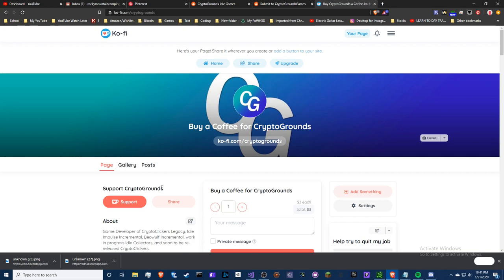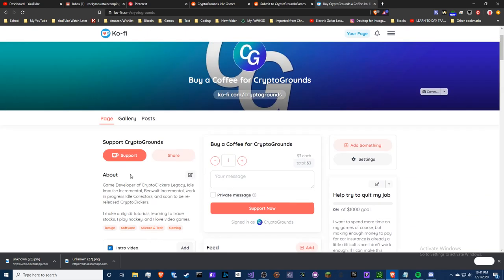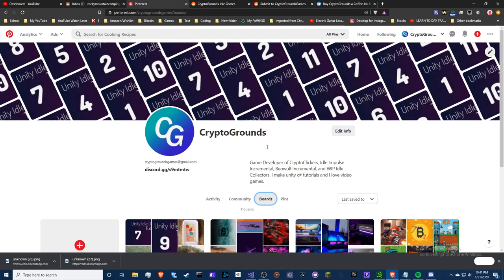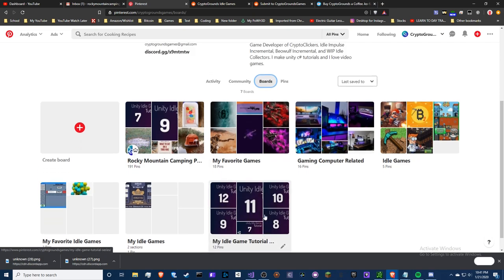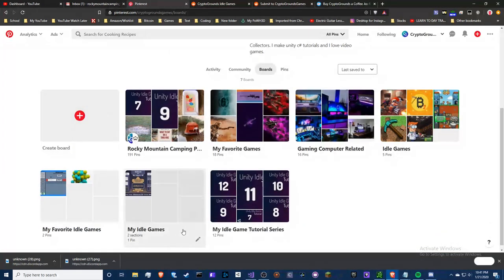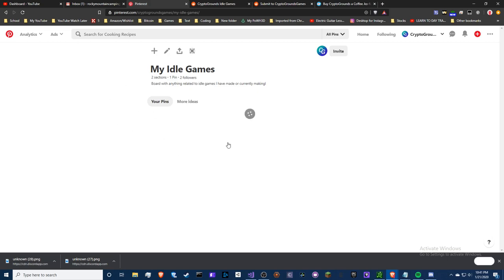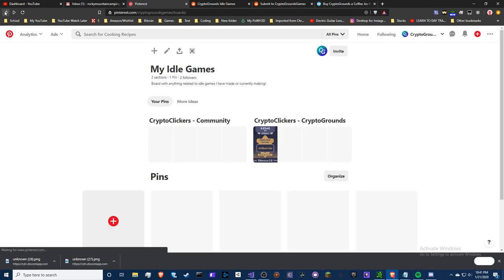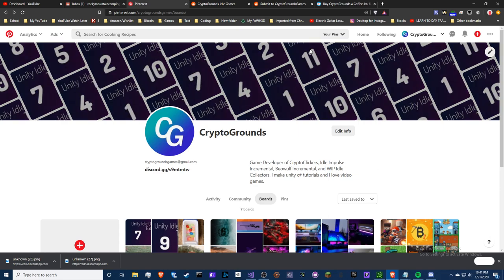Before I get started, I want to bring up my Ko-fi account. If you haven't checked it out, make sure you do. If you want to support me, buy me a Ko-fi — I would highly appreciate it. And if you have Pinterest, you should follow me. I am CryptoGroundz; I will be posting all my stuff on there. Hopefully get my tutorials spread out and my own idle games. You can also join Discord, which is found on my Pinterest. That's how you join my Discord server.